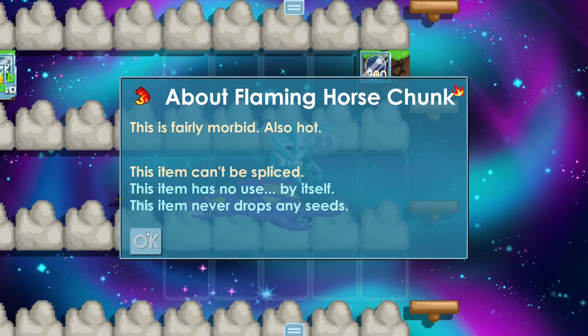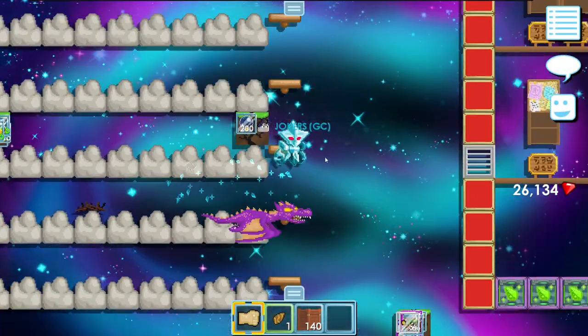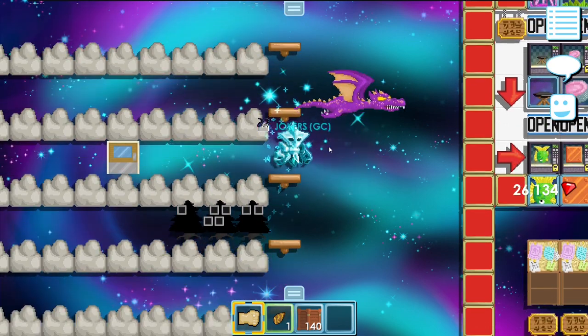This is the info — nothing special. But where do you need this: you can make flaming horsia by using these ones. You need a couple more items, but let me know — do I have to make a video of that? I can make that as well.